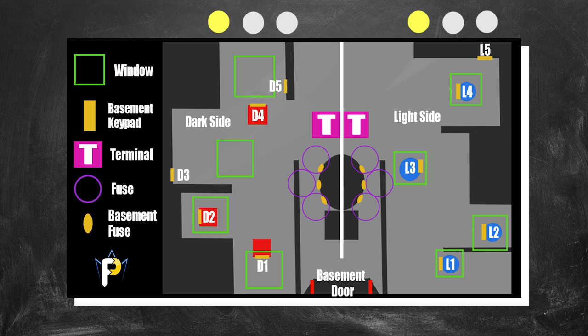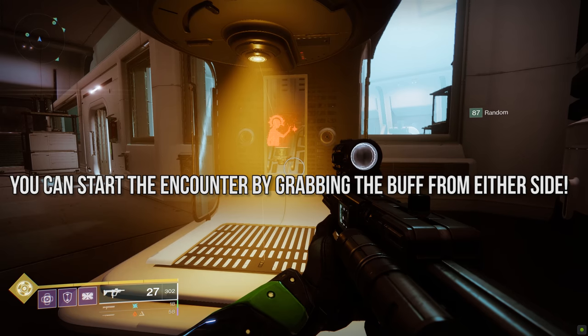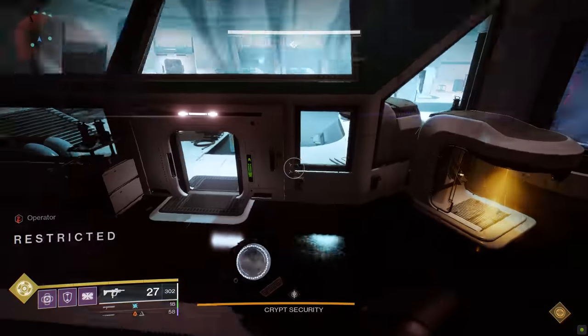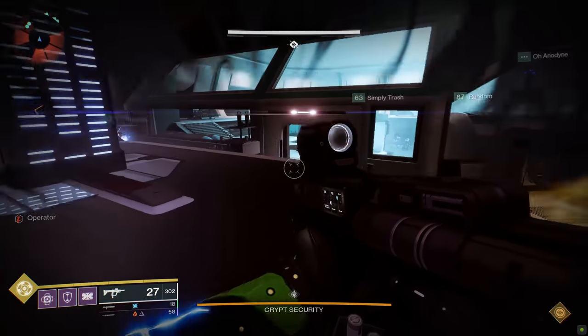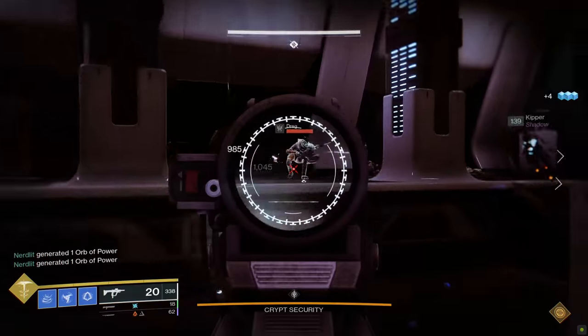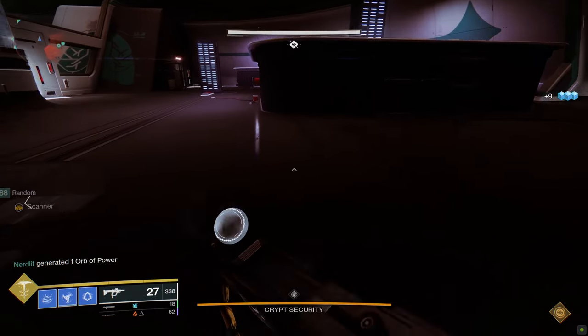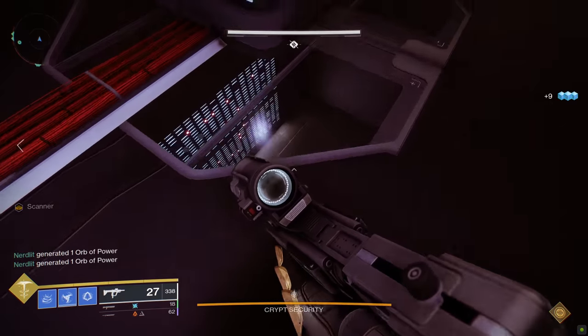One player from each side must volunteer in advance to be a Scanner (the yellow buff) and one from each side must volunteer to be an Operator (the red buff). The remaining two players focus on ad clearing but should still know what's going on. The encounter begins when a light-side player picks up the red Operator buff from the glowing augmentation terminal — doors lock and each side begins killing Fallen. Watch for a Vandal in the dark room with a yellow symbol above his head; he carries the Scanner buff, so kill him and have your dark-side Scanner volunteer pick it up.